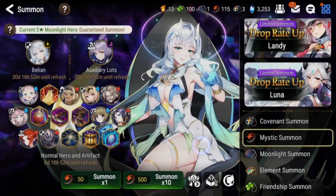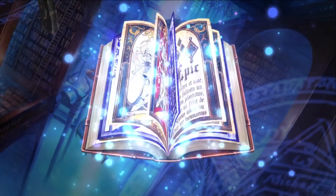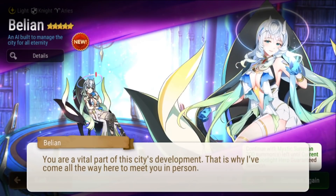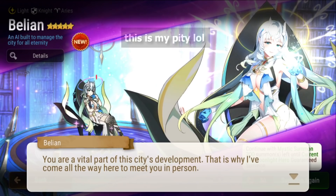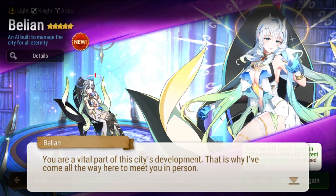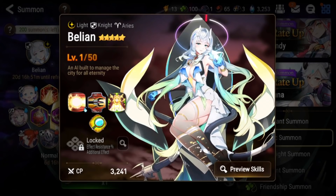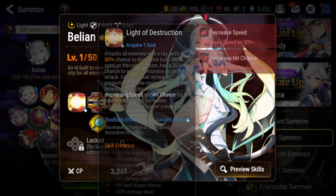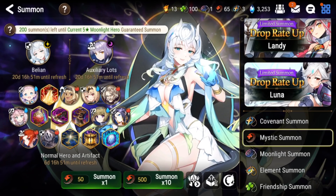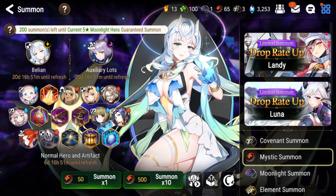Why not — let's do one summon on Bellion's banner. Oh guys... is it Bellion? Oh my god — it's Bellion! ...Okay I'm kidding, it was my pity, but I was planning to do this anyway. I pulled Angel of Light Angelica earlier, then pulled on this banner a bit to build up pity, and just pulled it now. I'm gonna try testing Bellion out — she's pretty strong. Obviously if you can deny a mechanic in the game you're gonna be strong. She's gonna be a very powerful RTA and defense unit, so stay tuned for my video on Bellion where I'll review her and tell you guys if she's worth pulling.